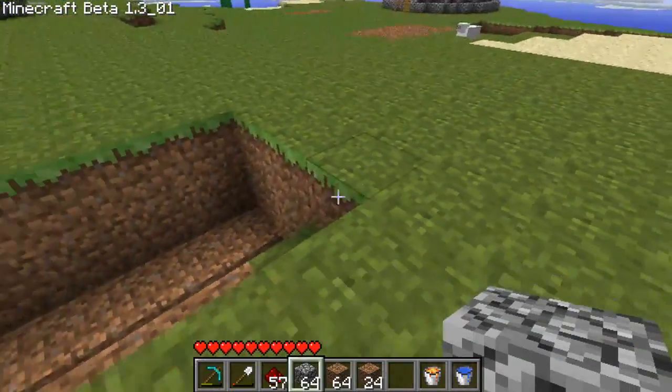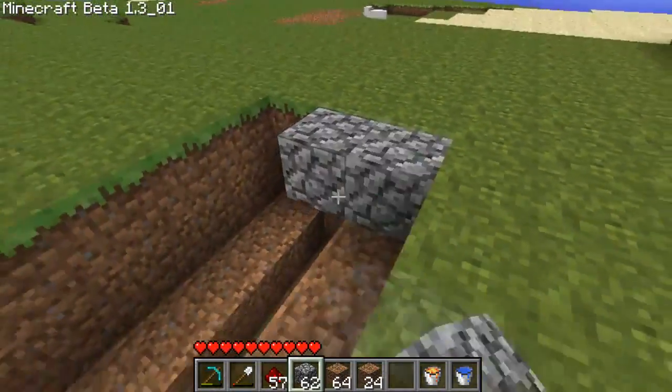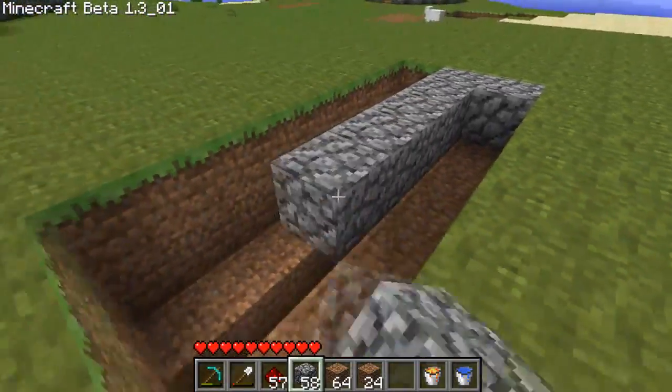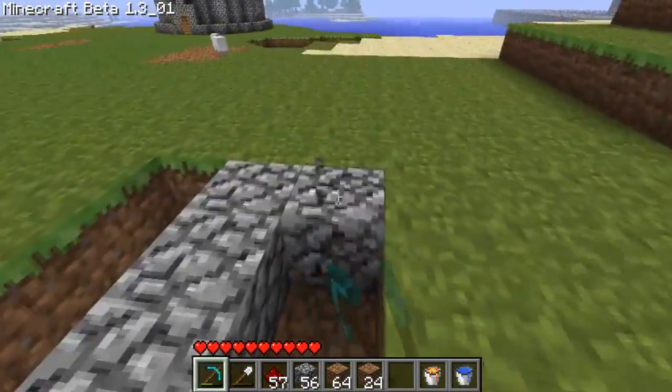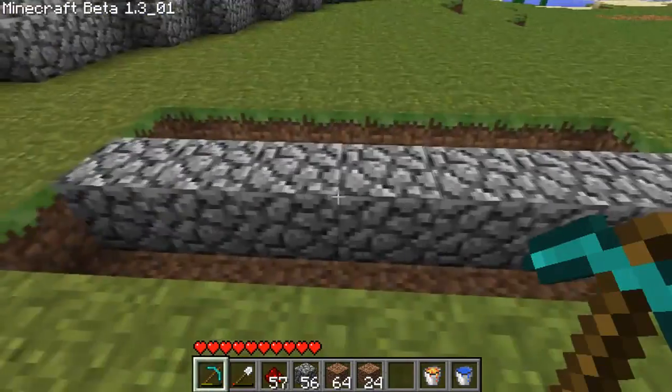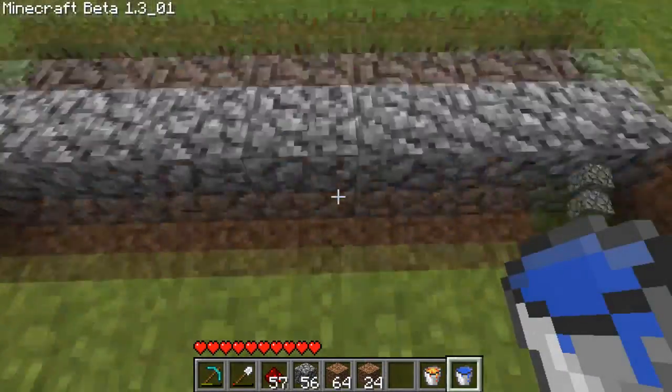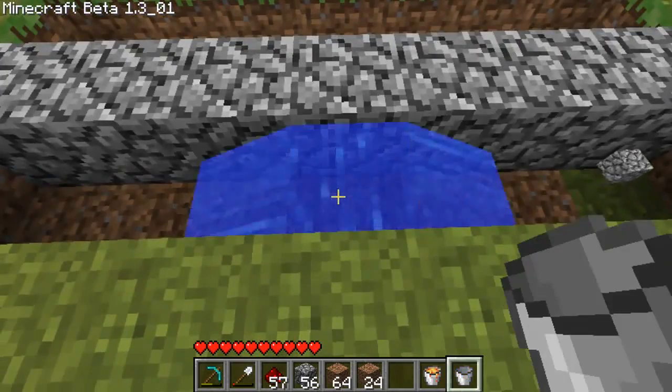Then what we do is we put a pillar in the middle going from one side to the other. So this is seven. And then what you do on the side where it's one deep, you put water in the middle.